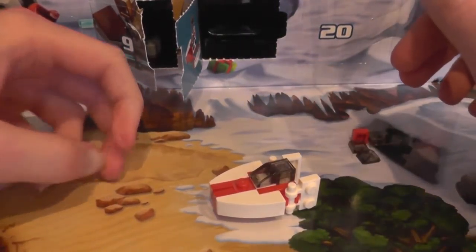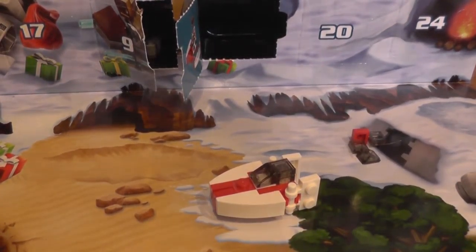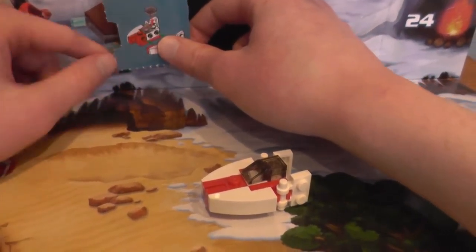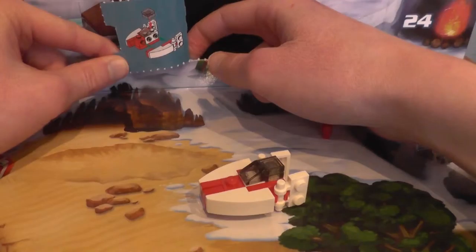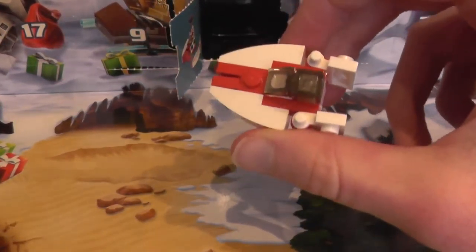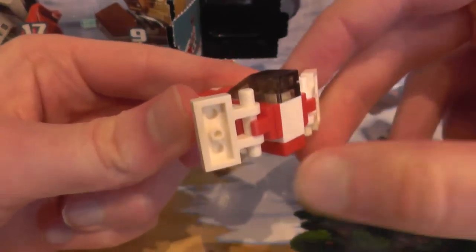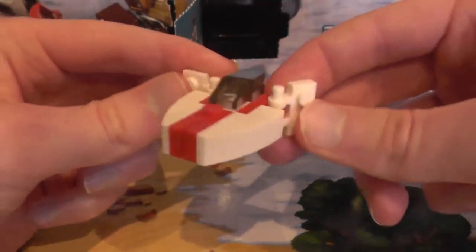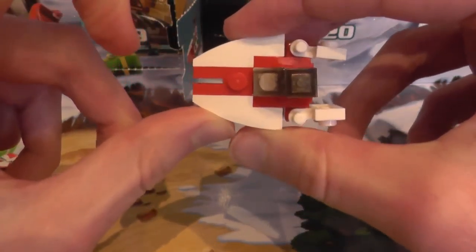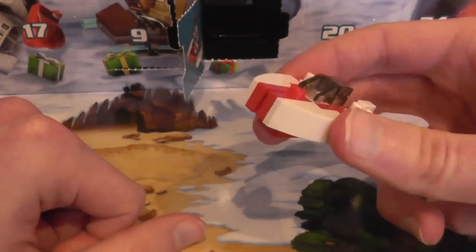Normally it would take less time than that, but like I said, commentating and building at the same time can be difficult, especially when the instructions aren't as clear as you'd like them to be. But anyway, it's a nice small little micro build of... I don't know what Star Wars ship it is, but it's simple and it's nice. Of course it's small — it's a micro build. I'm not sure how accurate it is to whatever ship it's based on, but it does look good.